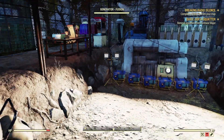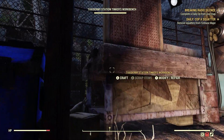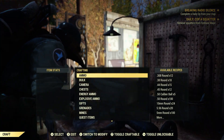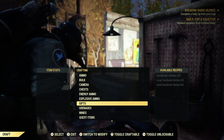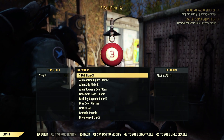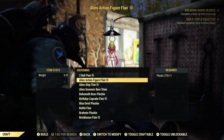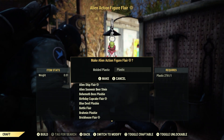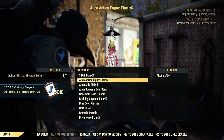There are two different types of crafting these flares. Let's go to our tinkerer's workbench. For the daily, this is the one that they want — go down here to Souvenirs. This is where your flares are at. Most flares only cost plastic. Let's go ahead and craft this one right here — doesn't matter which one. Craft any flare at a tinkerer's bench, just like that.